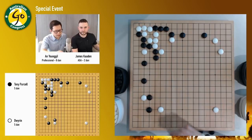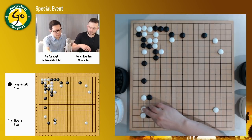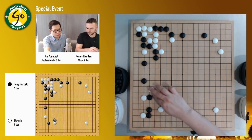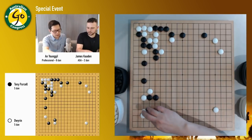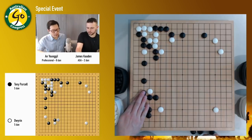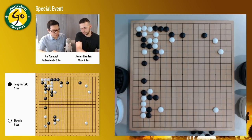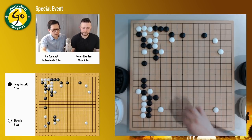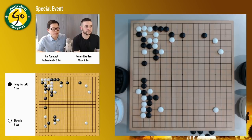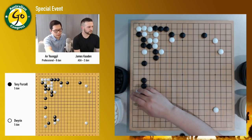Also, if black just attaches here, then it's easy for white to just come in and leave inside. Or even white can hane extend. So white connects, and black — that's right. White will play here, black has to connect, and then white has center. So probably black doesn't want that. So Tony chose the other way instead.